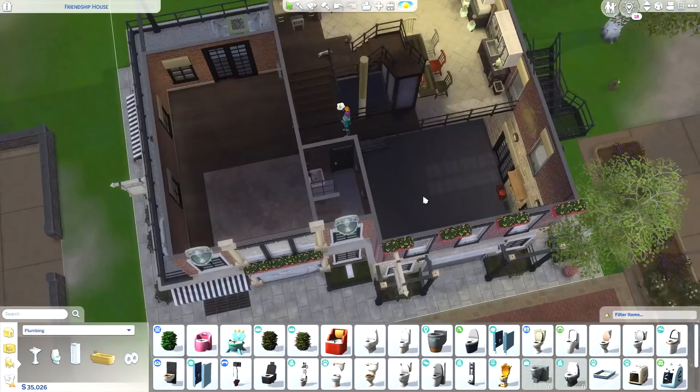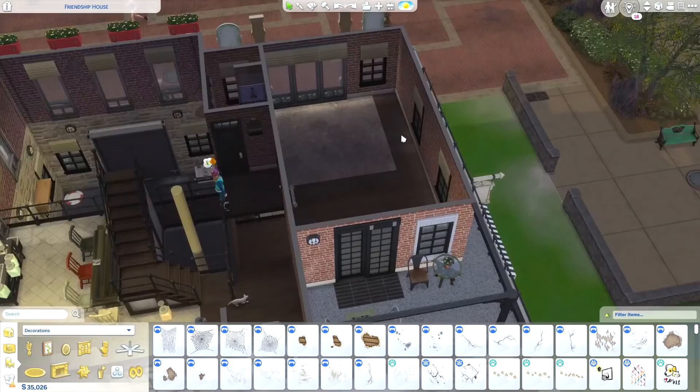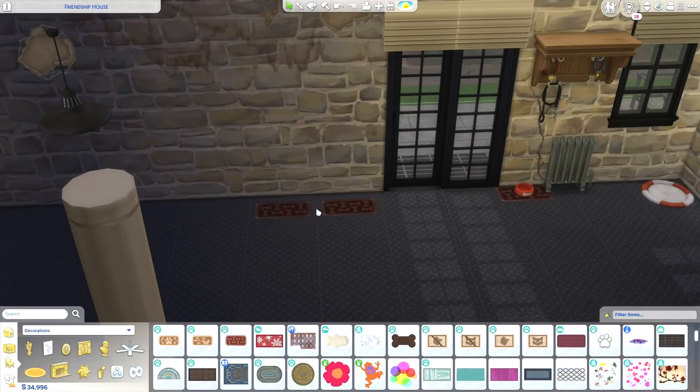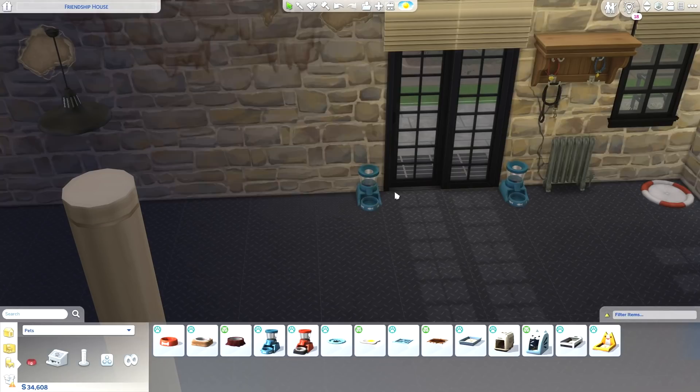I still think the bathroom is just a bit big for our purposes. It's really just going to be functional. They're not going to be hanging out in there — well, actually, they probably will because this is the Sims. So this is pretty good, I think. Let's start down here. Let's make some pet bowls for the animals. Because I can't get these mats to line up like the other ones do — even with move objects on. Mats are gone. Now we've just got three feeding stations here.